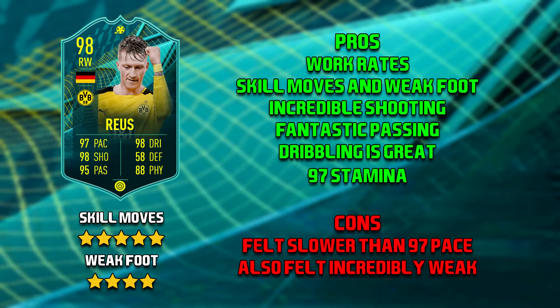Moving on to the cons of this Reus card. The first has to be his pace. Now it says he has 97 pace — a split of 99 acceleration and 95 sprint speed — but for me when I was playing, it probably felt low-to-mid 80s. It's thoroughly disappointing, especially if you're going to play him as a winger, because he just did not feel quick enough. His second con is his strength. I applied a Marksman, which gave him 93 strength, but he just felt very, very weak — I would say mid-50s or low-60s in practice, because he gets bullied off the ball so very often.